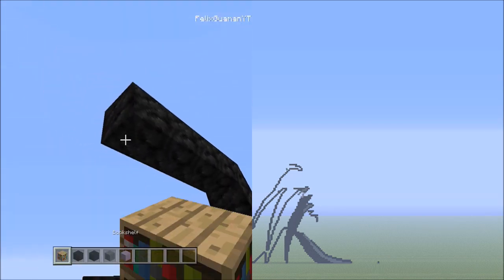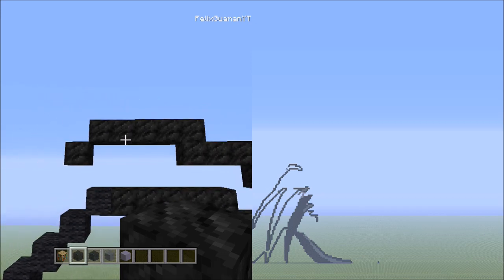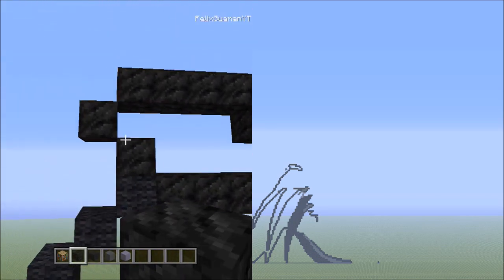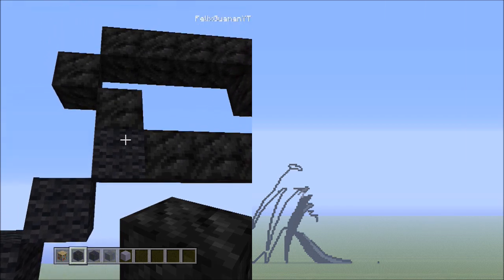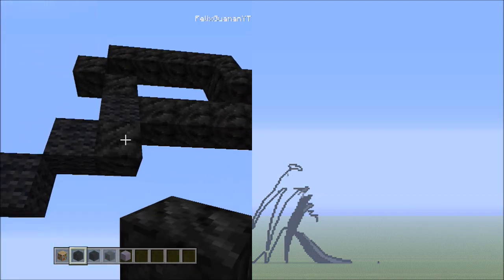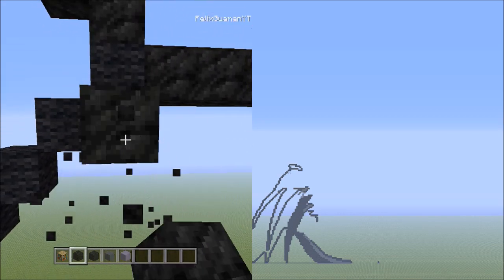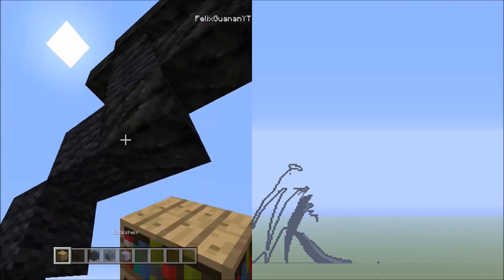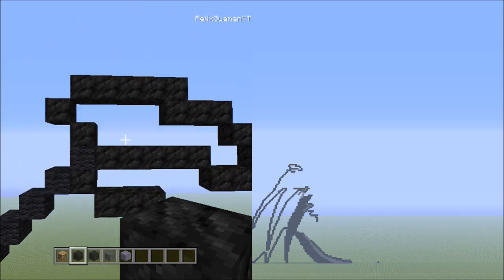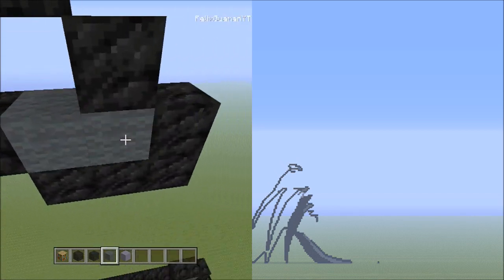Place one block going down to the left, then one block going down to the right, making contact with the one black wool there. Starting underneath that block, add one block of coal. It should look exactly like this. From here, place three blocks going across on the lower level to the right — one, two, three. Switch over to the gray wool and fill in this empty space with gray wool.